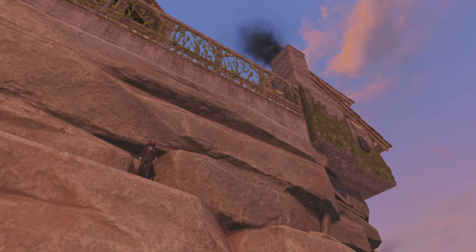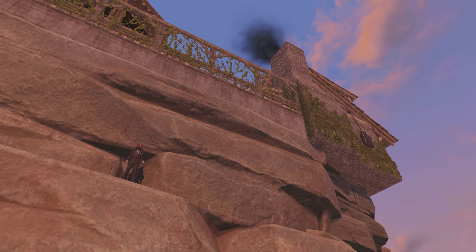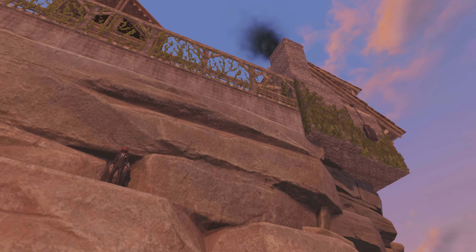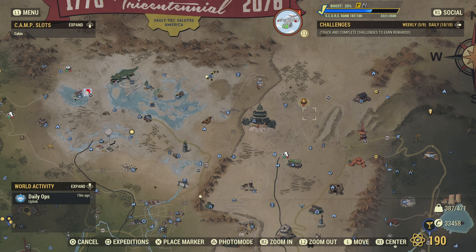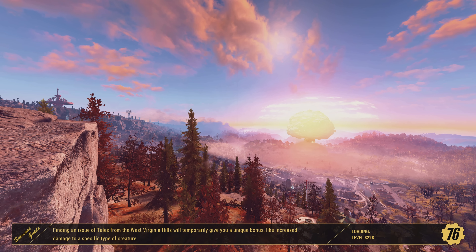I'm sure this happens to a lot of people including myself where you make a camp, you were sure you checked where you were spawning in, but then you're just playing later and you keep spawning on the side of a cliff or just not where you want to. This was happening with me at a couple of camps. I was just finishing up some primal cuts and going back to my camp — I made this camp about a month or two ago and I've been spawning on the cliff side for about a month now. Sometimes when I first spawn in it puts me where I thought I'd spawn, but more often than not it was putting me on the side of the cliff like I'm going to show here.